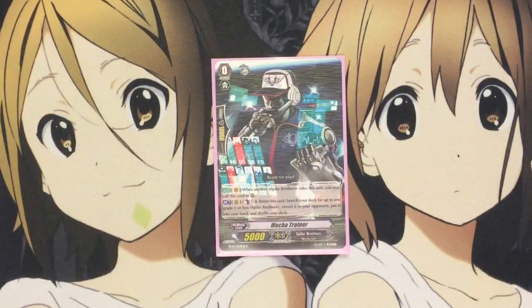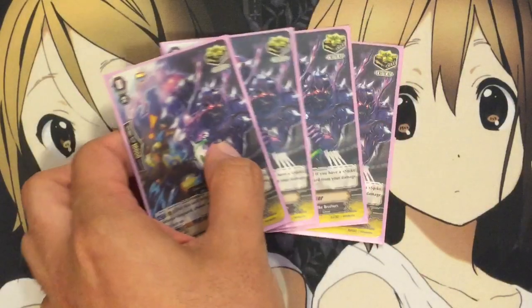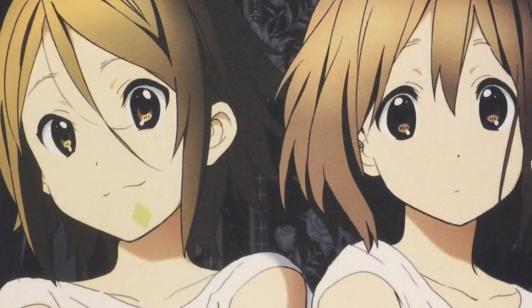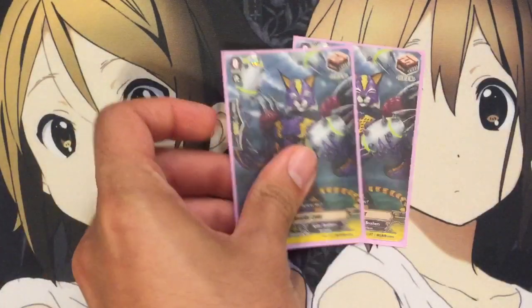For Grade 0s, I run one Mecha Trainer — the best starter for Spike Brothers in my opinion. Counterblast one, retire it, search for a Grade 1: grab the perfect guard, stride enabler, whatever you need for the situation. I'm running four Silence Joker, the unflip crit — all Spike Brothers decks should run this card, it saves your counter blasts. And two Sonic Breaker. We're going six crit and six draw in this deck, which is most consistent. I don't like running stands in this deck because you lose your units fast, so draw power helps keep hand. You really don't need big columns — this deck goes for lots of attacks. Draw triggers help for that situation. And two Cheerful Links to finish that off.